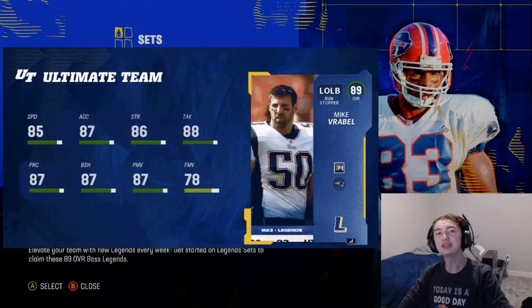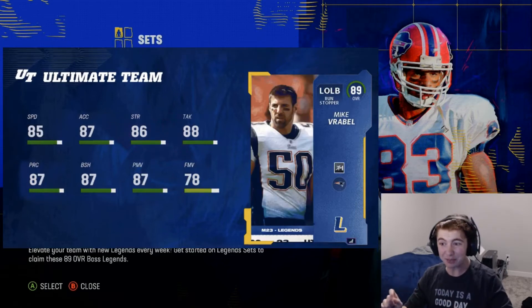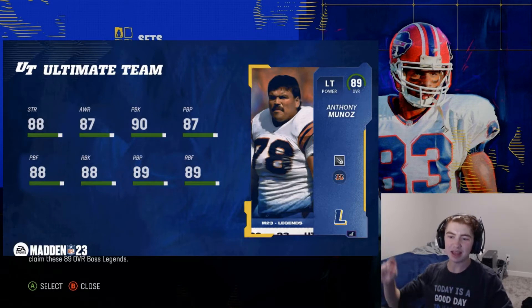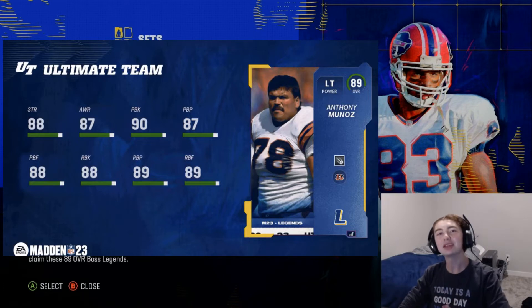Next is Mike Vrabel with 85 speed at left outside linebacker. He also has 87 acceleration, 86 strength, 87 block shedding, and 87 power move. I believe that is No Outsiders for Mike Vrabel — a very good left outside linebacker card.